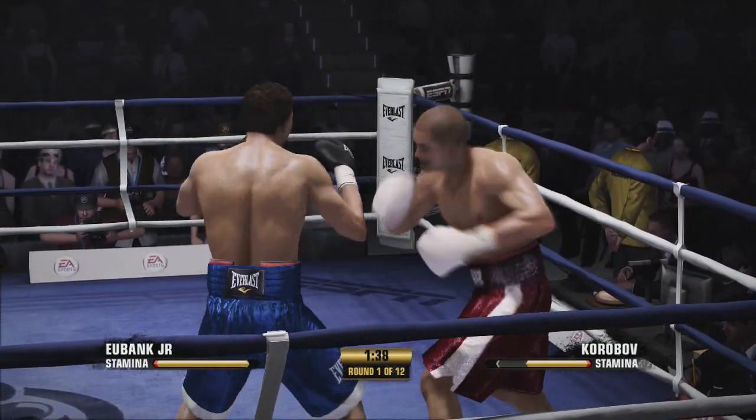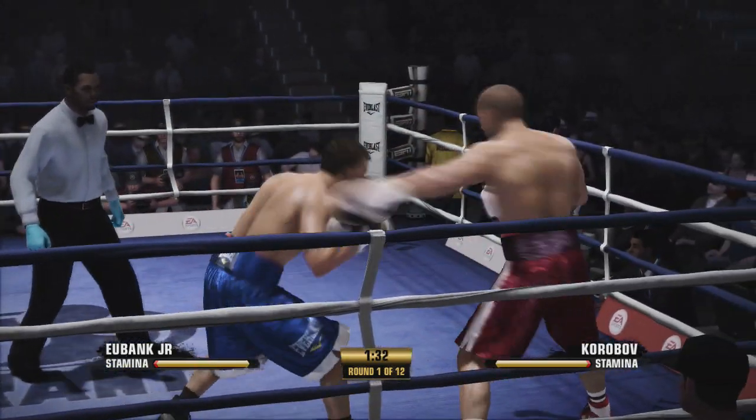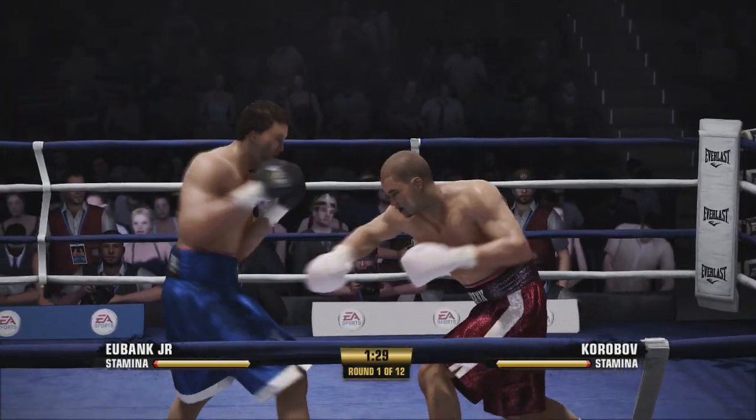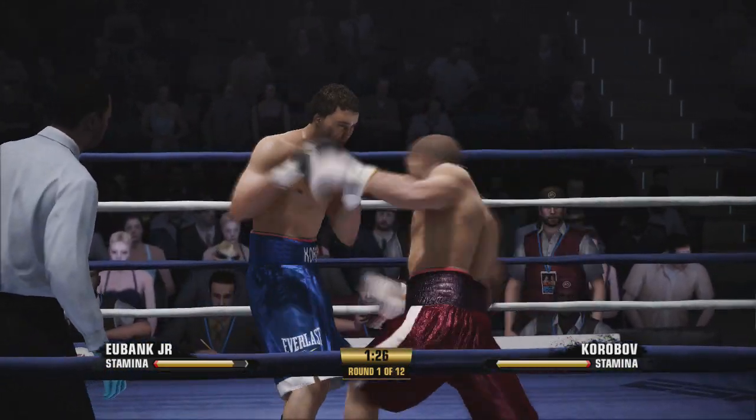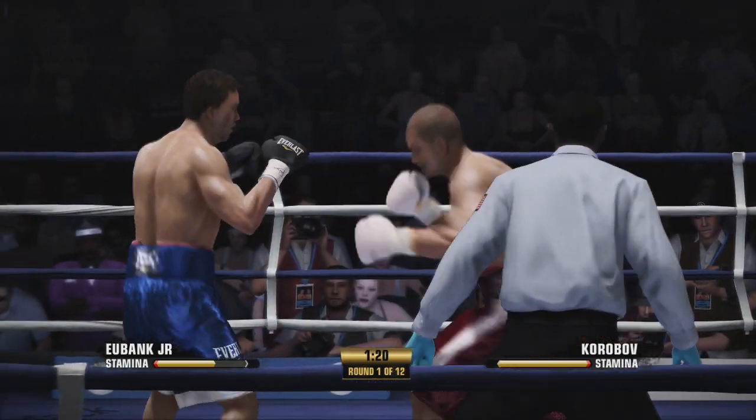There he is from long range using that jab. If you're on the outside — say at a picnic — you want to keep those insects away, you use insect repellent. While you're on the outside as a fighter, you want to keep your opponent away. That jab — that's the way to go.